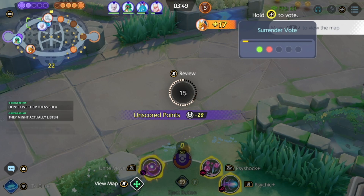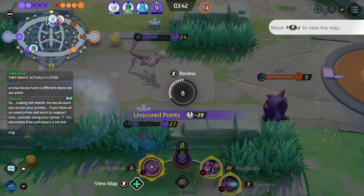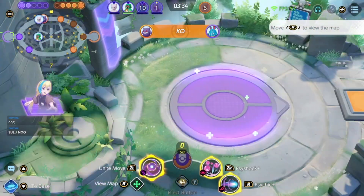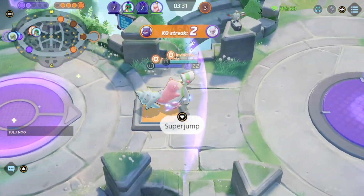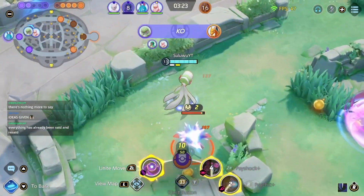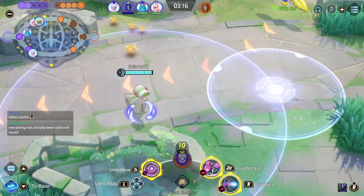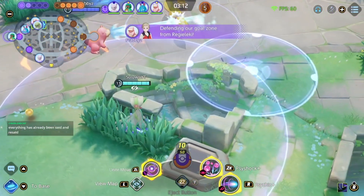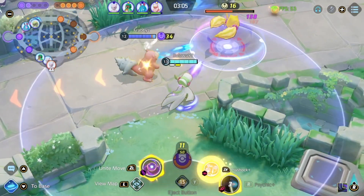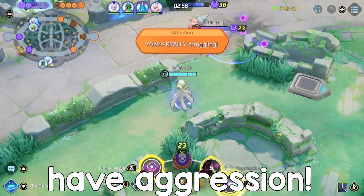Moving to point three: importance. How important is my Unite move? Some Unites are relatively unimportant — like Blaziken's Unite, which is a stance-changing move. It's important for Blaziken but it can be used at almost any time; if you miss-click it, the game doesn't end. However, something like Slowbro — if you miss-click it on an Eldegoss at the 2:30 mark, the game might be over. So think about how many times you'll get an impactful Unite move in a game. You can get many impactful Unites, but that's about putting yourself in position to do them. If you're not playing aggressively, you'll get fewer impactful Unite moves.